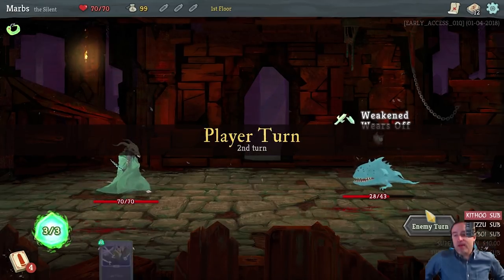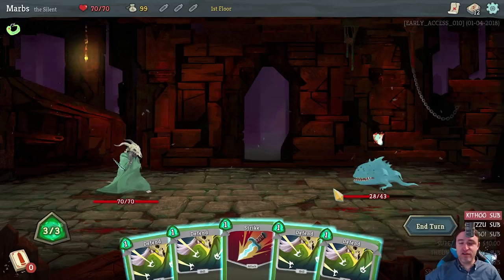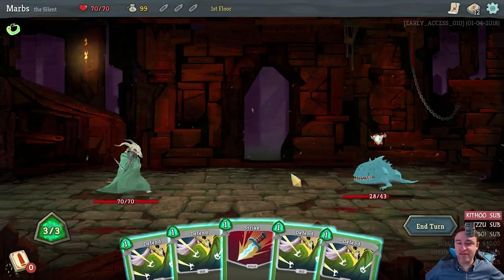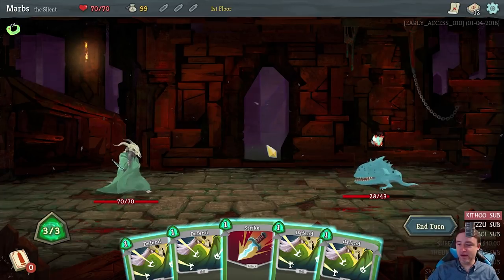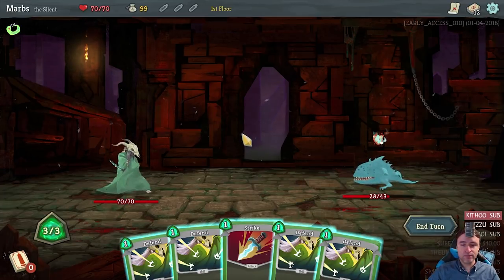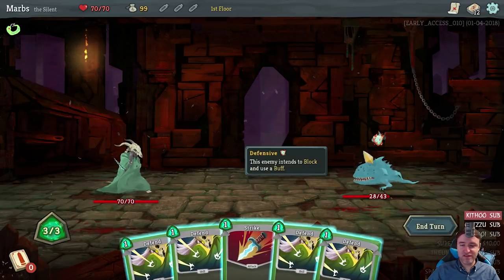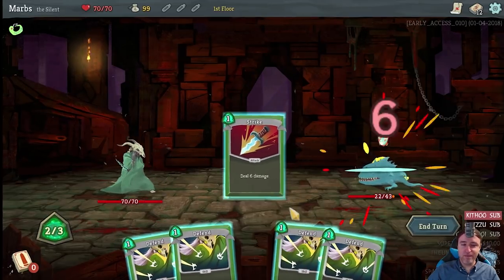So wait, does this character get completely different cards? I mean, not completely different, but different cards from the other class — it's not just the class ability. No damage this time. And now we draw defend. Thanks, game.